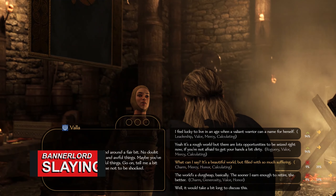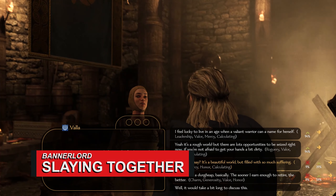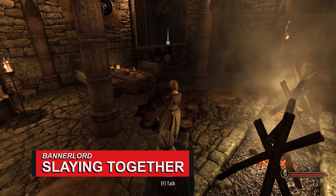You can also find a spouse and make yourself some lamentably unplayable babies. Marriage is a bit perfunctory right now, tasking you with winning some persuasive conversations with your partner-to-be and then paying off the head of their family. There's not much romance, but settling down does mean you get to build a legacy that continues even after your death. It's a bit of Crusader Kings 2 slipped into Mount & Blade, and they make excellent bedfellows. Your spouse and adult children can also join you in battle — a family that slays together, stays together.